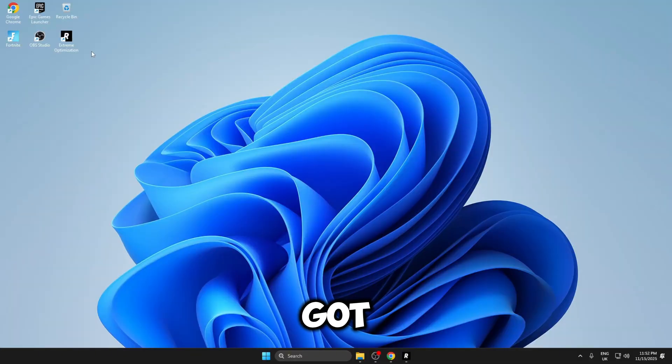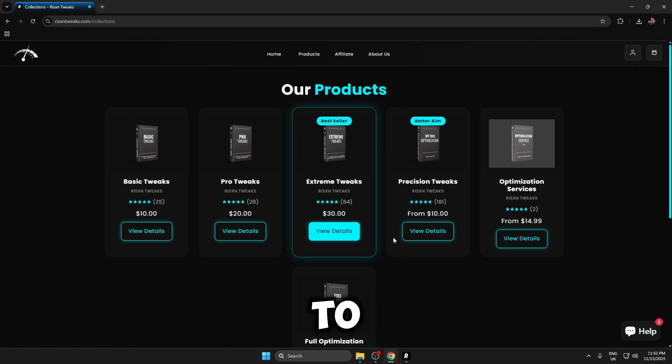I've just got the Risen Xtreme Tweaks and if you head to the website you'll be able to see these are priced at $30. If you use code RUFFY when you purchase these you'll get 15% off, saving $5, so you'll be able to get them for $25.